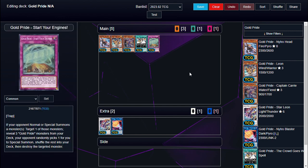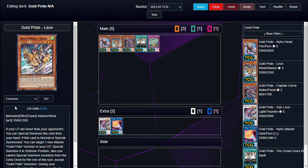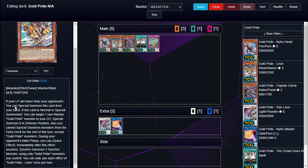The only trap you can search is this one. Gold Pride Leo has irrelevant stats. It can special summon itself from the hand if your life points are lower than your opponent's. If it's normal or special summoned, you can target a non-warrior Gold Pride monster in your graveyard and special summon it in defense position, but you can't special summon monsters from your extra deck for the rest of the turn except Gold Pride monsters. Also, during your opponent's main phase, you can quick-effect synchro summon any monster, but you can only use Gold Pride monsters to make it. Each of those effects individually has its own hard once per turn.